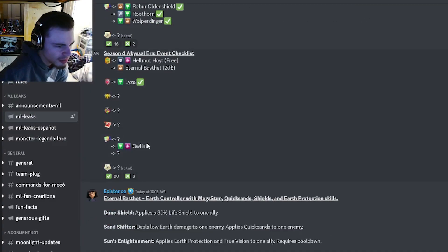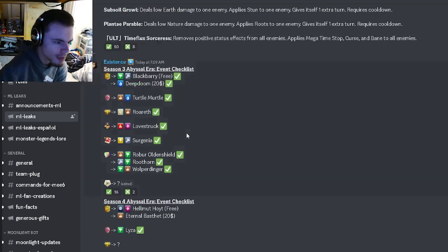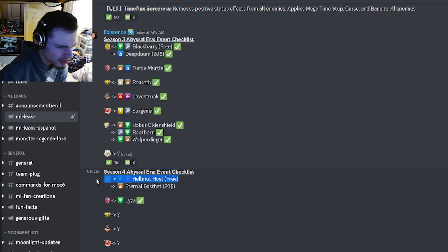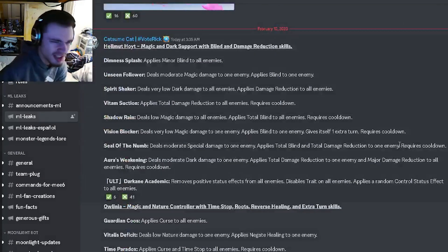Then we have the checklist down here. It looks like Aulina might be the conjuring monster, but it's not confirmed. She does seem pretty good and is definitely worth getting. The other monster is going to be the free Legends Pass monster, and he seems okay — not like super good though.